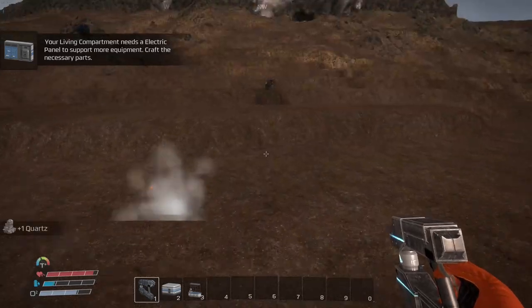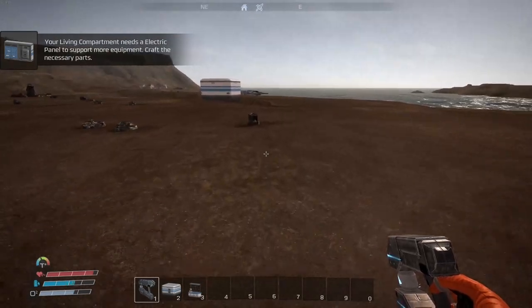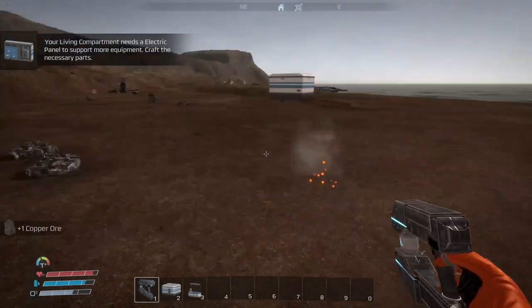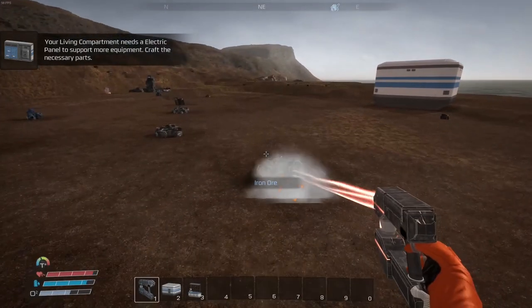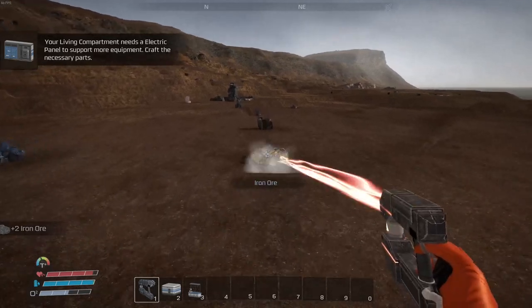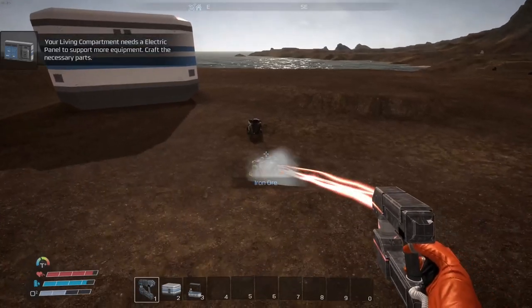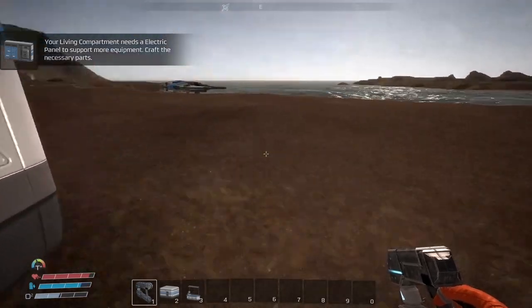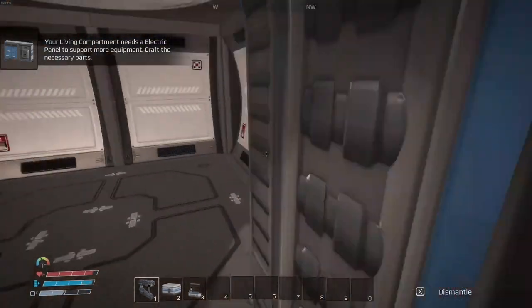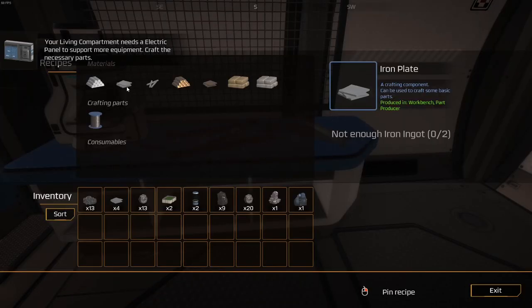There's crystal here too. I have to get back to my base — running low on oxygen. Cobalt here too. I have oxygen if I'm in here, yeah. Now for iron plates — not enough iron. I've got to make iron ingots first.